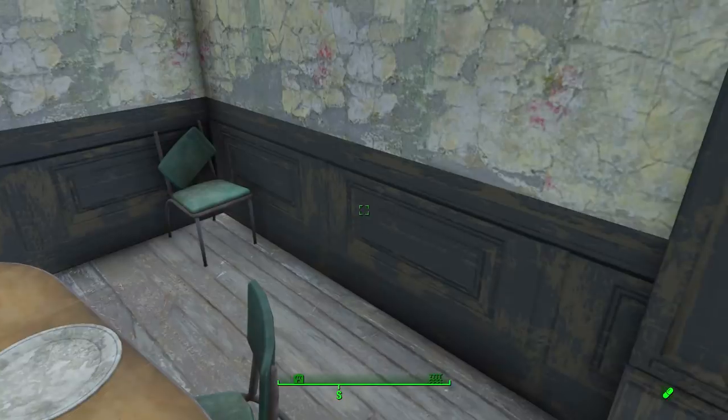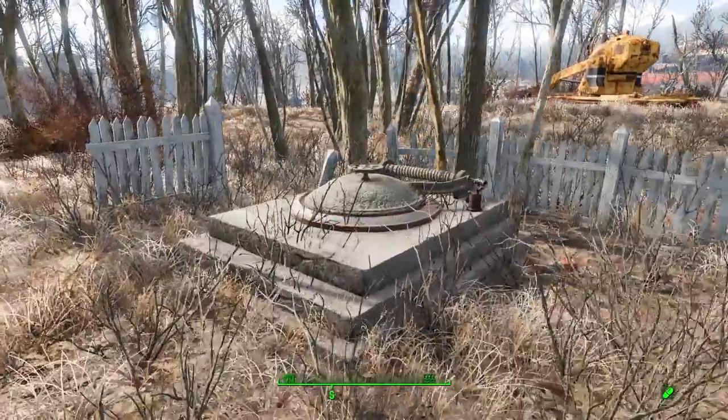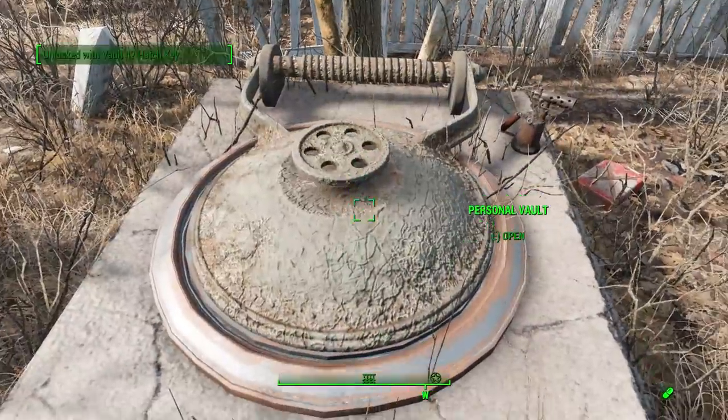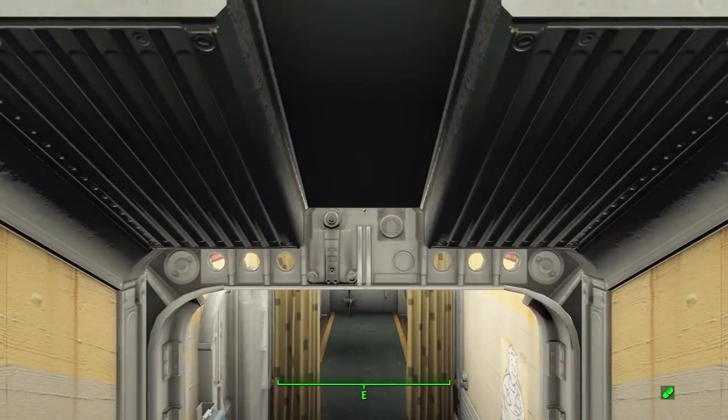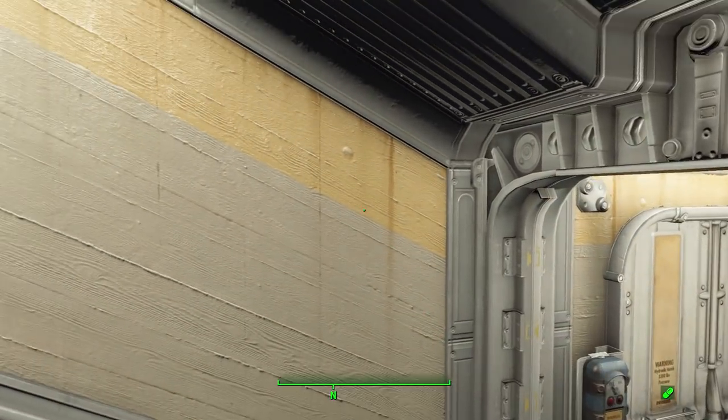It's pretty easy to find once you actually see the note — it took me a while to notice it was there. Once you have the key you can just come back and head right on in to this personal vault, Vault 42. It is a personal vault built by two well-off individuals here in the Fairline Hill Estates, built personally for them and their hopeful post-apocalyptic future.